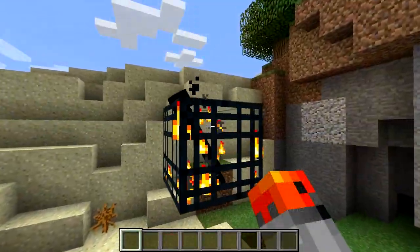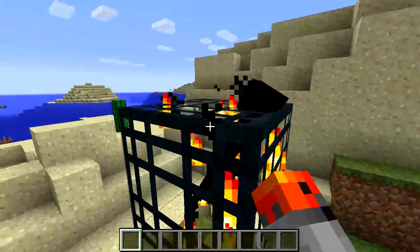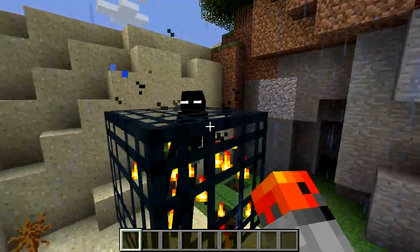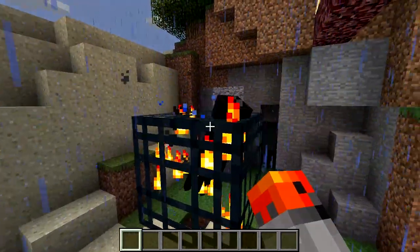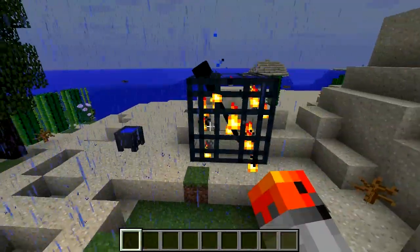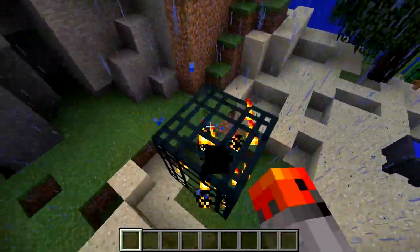If a monster spawner is tweaked to spawn Enderman, the model of the Enderman's head is going to stick out of the top. In Pocket Edition, however, the model is resized and it is smaller so it fits in the block. Unfortunately I don't have Pocket Edition so I cannot show you, but you can check it out yourself.